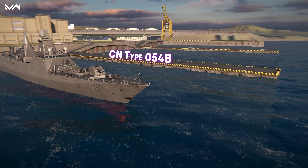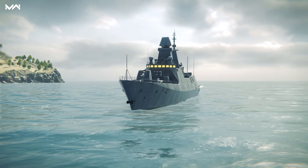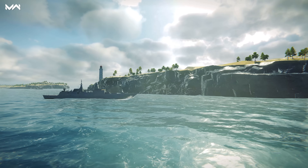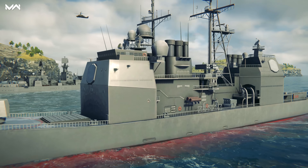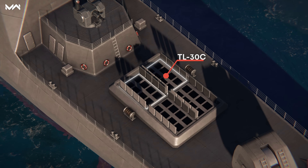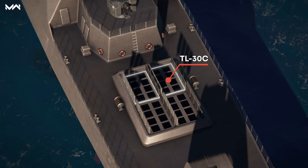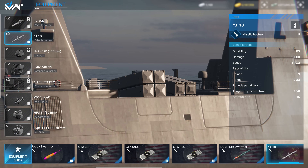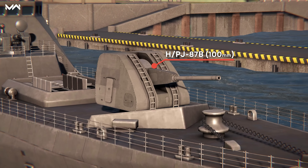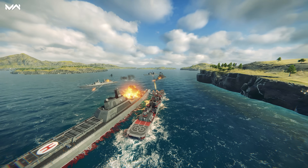The free battle pass brings a Chinese new-gen stealth frigate, the Type 054B, armed with guided missiles. It's the next step after the Type 054A frigate, boasting a larger hull. It's fitted with modern electronics that enhance its capabilities, while the extra variety of armament extends the list of missions it can reliably complete. The warship has a double slot for the TL-30C, a Chinese jamming-resistant anti-radiation missile, plus an extra double slot for installing any other missiles. The frigate also has a modernized 100-millimeter HPJ-87B gun with excellent accuracy and a comfortable reload time.